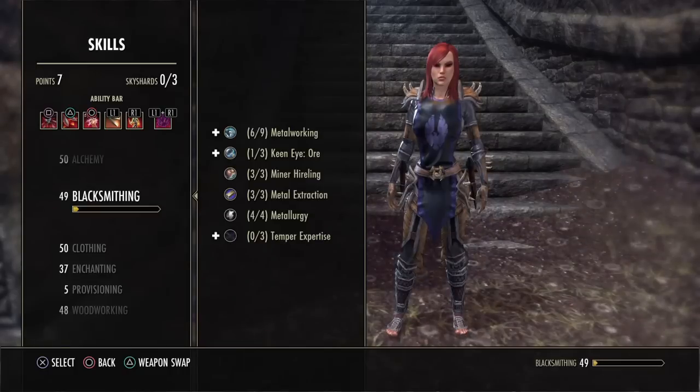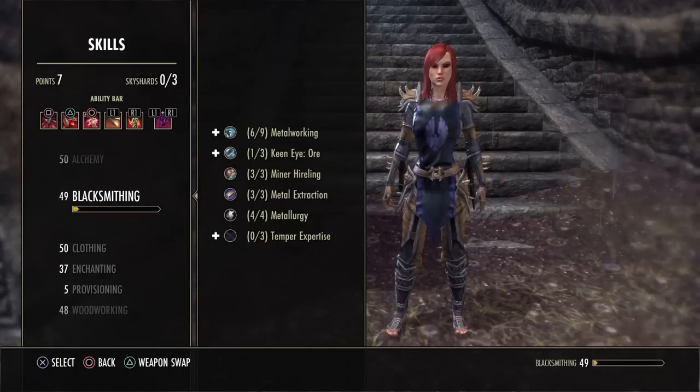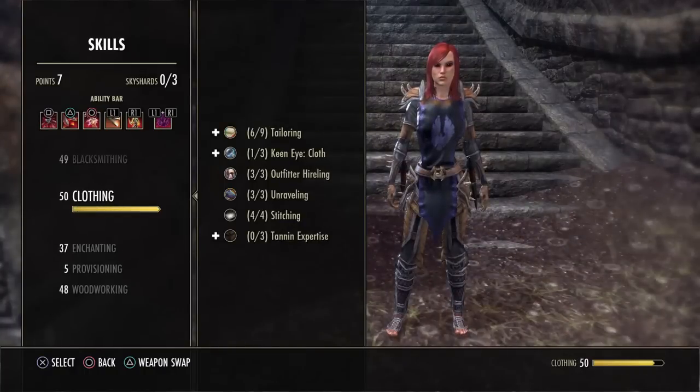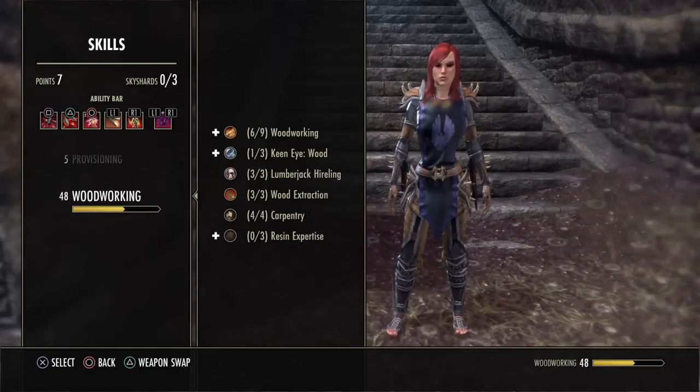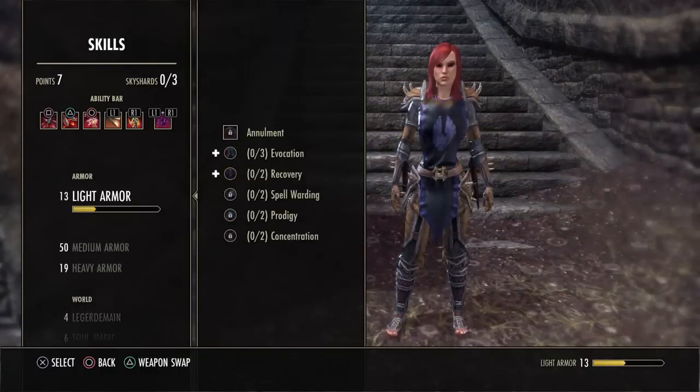For crafting skills, you're going to want Blacksmithing for crafting daggers, Clothing for crafting medium armor, and Enchanting for making your glyphs. Woodworking if you want to use a bow.